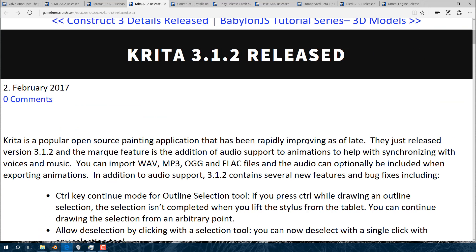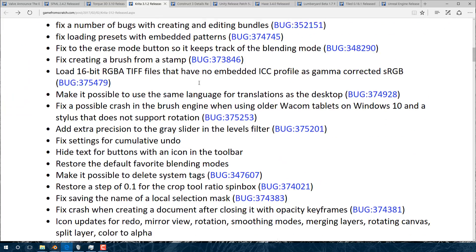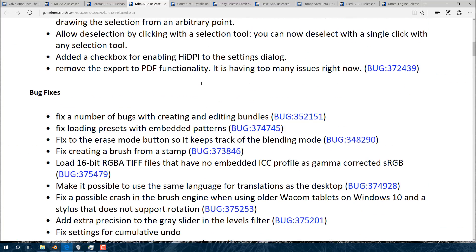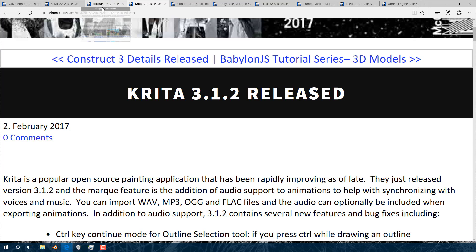Krita 3.1.2 was released. Krita's been awesome — it's an open source painting package that's been improving rapidly. The last release added animation support, and this one adds sound support so you can import audio and use it for synchronization of your animation to audio, then export out to different file formats. Import formats include Wave, MP3, Ogg Vorbis, and FLAC. Krita is completely free and open source — if you haven't checked it out already, do so.